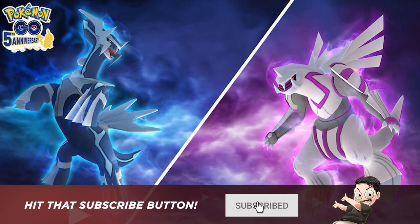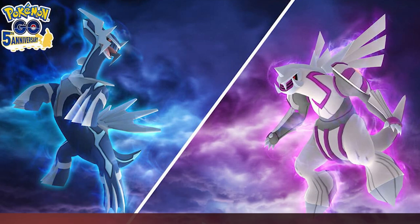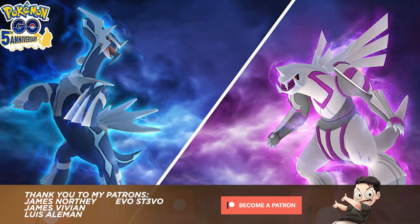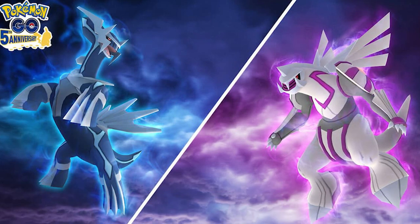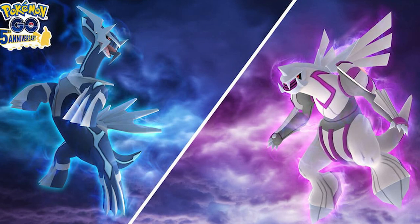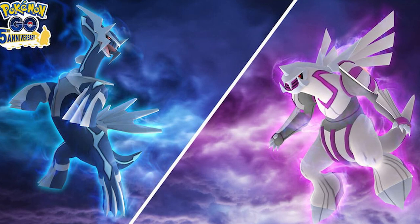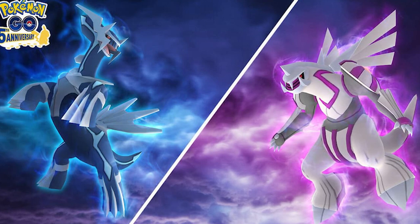You will definitely want to pay attention to this because Dialga is a very difficult Raid Boss. It does have some really good stats, and because of its type coverage, it's going to be very hard to defeat with just generic Pokémon, so you will want to use very specific counters. Dialga is one of the best Pokémon to use in the Master League, so it's very good to pick up a really high IV Dialga to use in the Master League and move ahead in PvP.